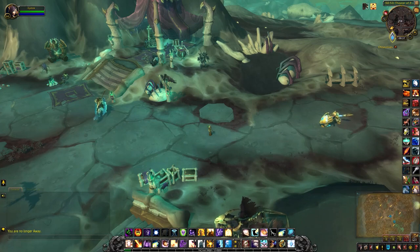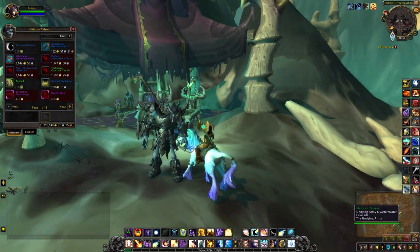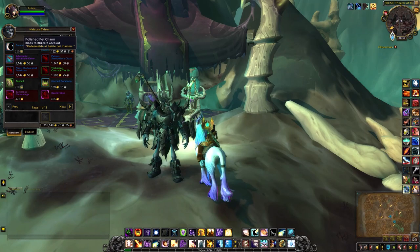The first thing you want to do is head to the Theatre of Pain in Maldraxxus and speak to the Undying Army Quartermaster to purchase the first item, which is the Animated Radius. It requires 250 of the polished pet charms.